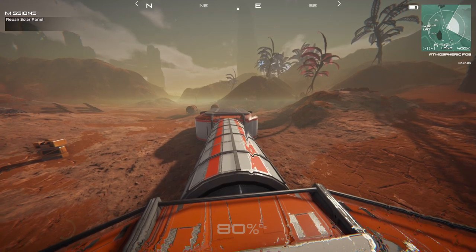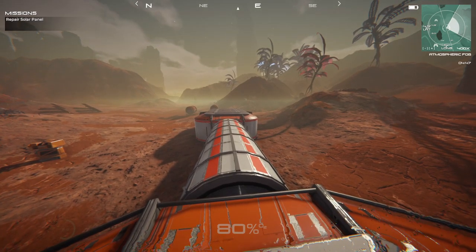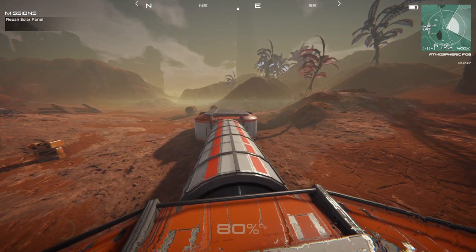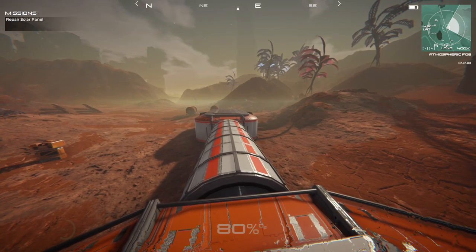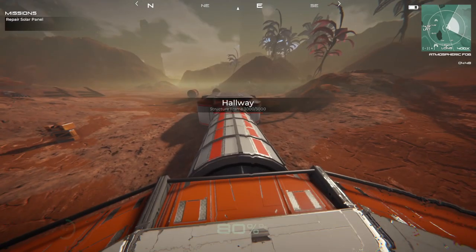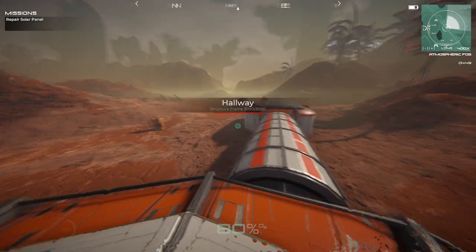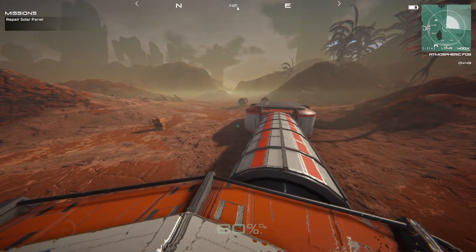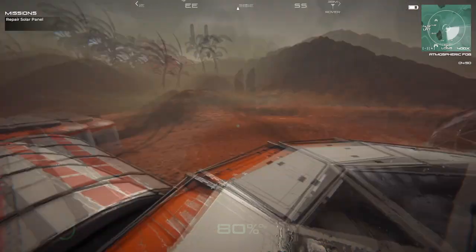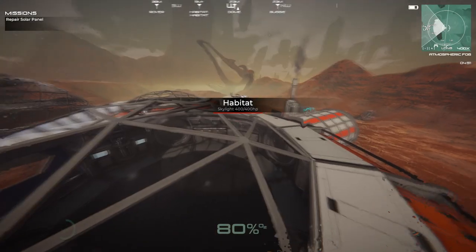Hello ladies and gents, I am the Rev. Welcome on back to more Osiris New Dawn. We're in the experimental branch, and the devs have put the rest of the story in. This is where we basically left off when I showed you guys how to cheat to get in here by disassembling this hallway. I had to start all over and now I'm back to where we were before. A few things did change.